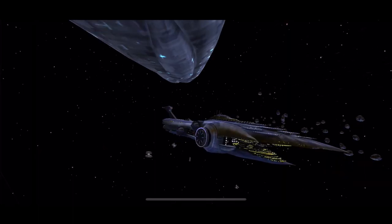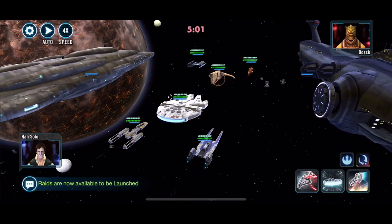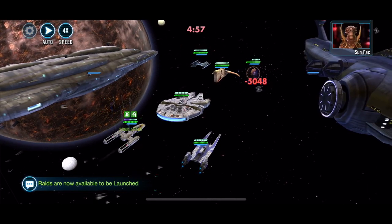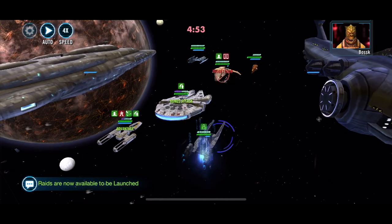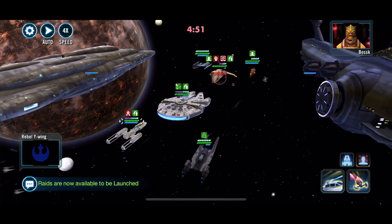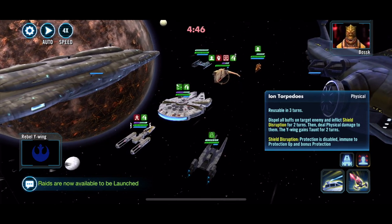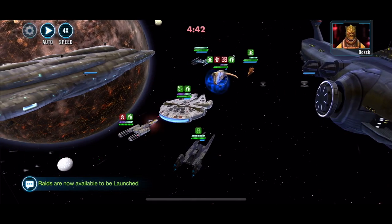I normally would go after the top-ranked people, but I chose a Malevolence fleet, low at rank 12, to see how this goes because there are so many tanks here. Opening up on Sun Fac — we got the taunt on Houndstooth — and here we go. Using that ion torpedo: dispel all buffs on the target, shield disruption for two turns, then physical damage and gain taunt.